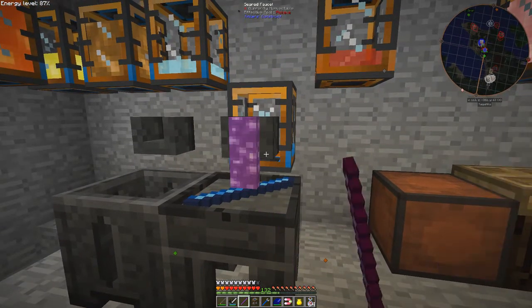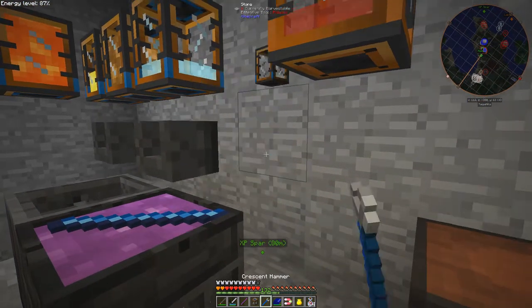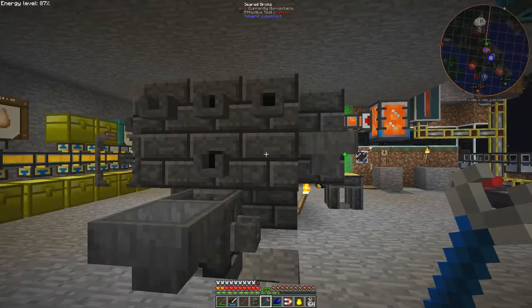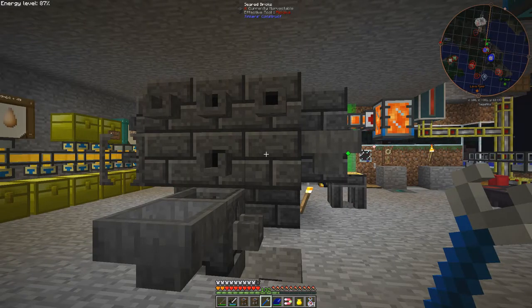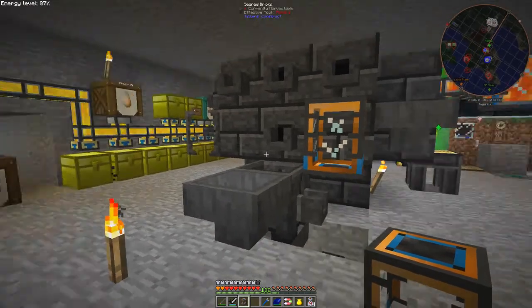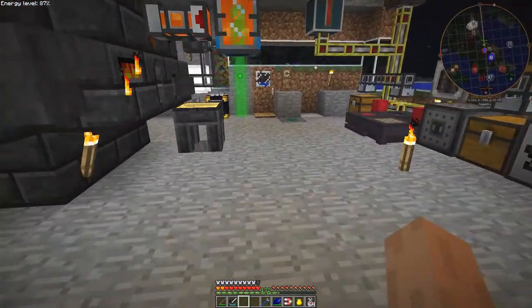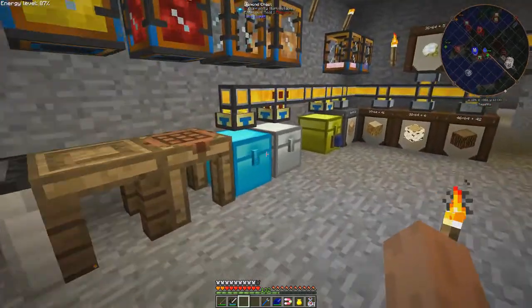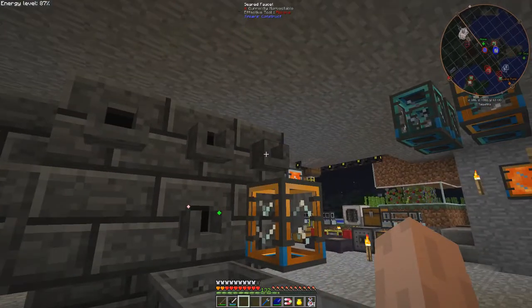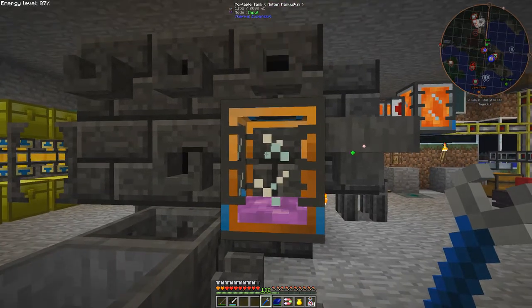They're not quite sufficient, so let's go back and take the tank and put it over here. Let's see how the melting is doing — alright, I've got 18. Actually it's not that many; you don't get double as you'd hope, you just get the same number as you put in. So it's a relatively expensive material.